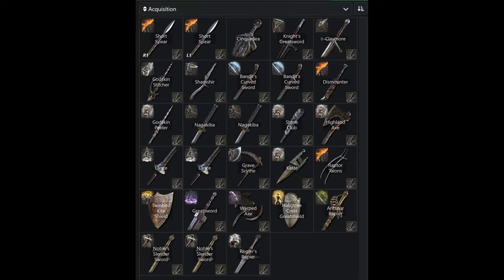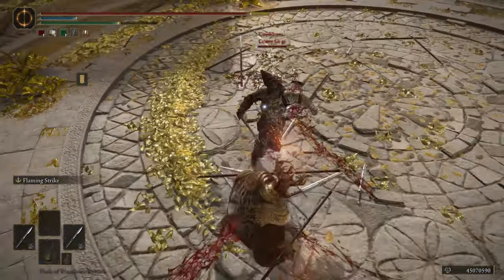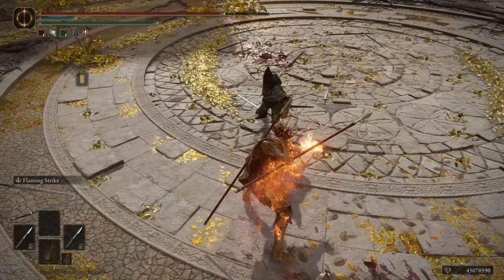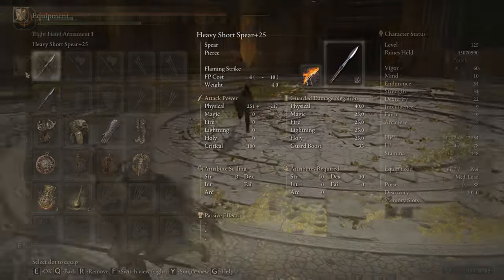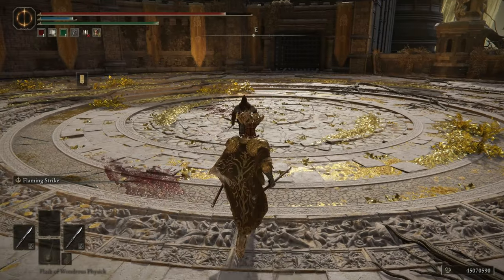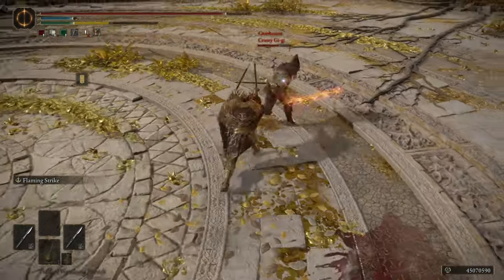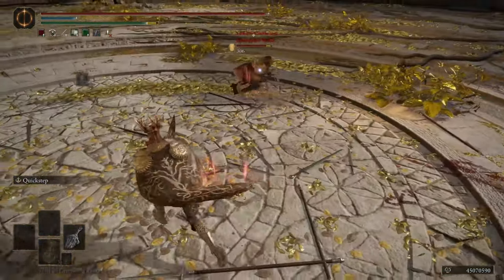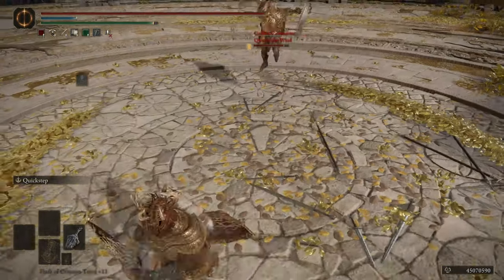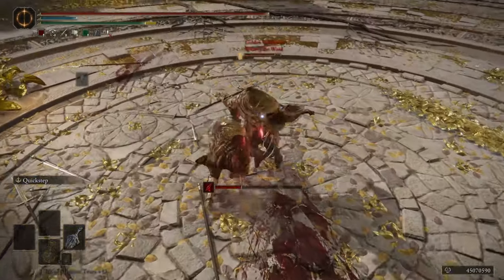For the weapons, I have Short Spear for Power Stancing with the Flaming Strike Ash of War. I've covered Short Spear in depth, and Flaming Strike is to cover some of the weaknesses — to have that quick attack that lingers and can combo. Short Spears don't really have any combos outside of Flaming Strike, so it's just to help augment that. Siqiueta is obviously a very good strength dagger — a little short, but all daggers are, and it has good damage.